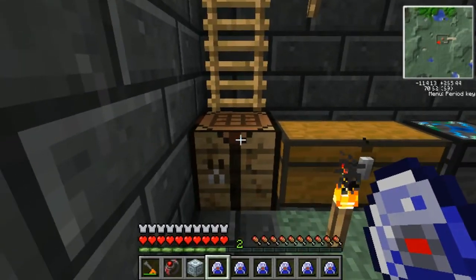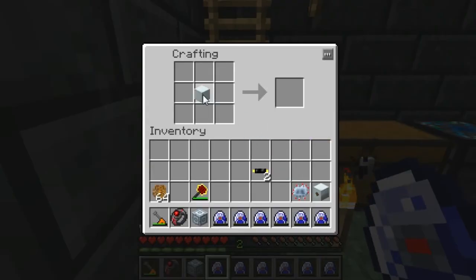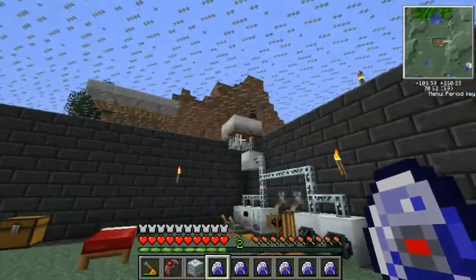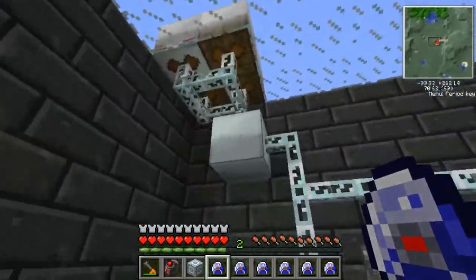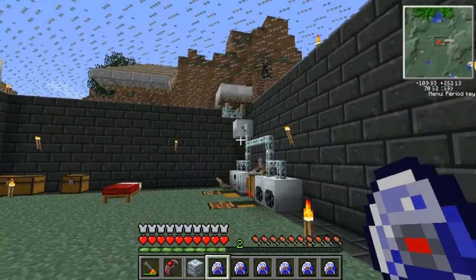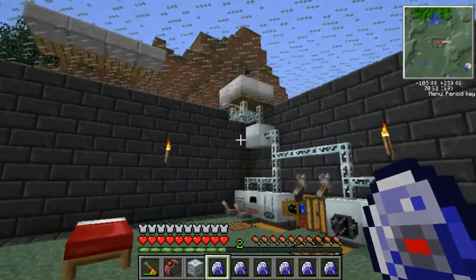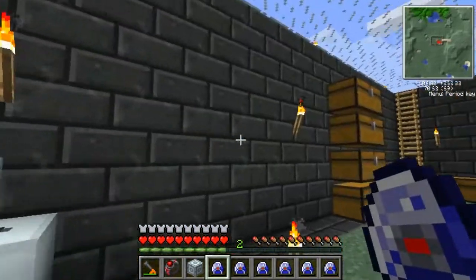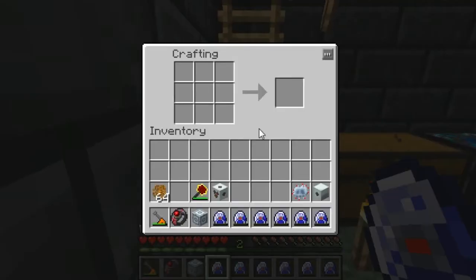Something I forgot to mention — we're actually going to need to make an MV transformer. The reason is that we're going to have medium voltage and low voltage feeding into the MFSU, which puts out more EU per tick. If you attempt to feed that directly into the MFE or the machines, you're going to cause the machines to explode. To make it, simply put a machine block in the middle with gold cable on top and one below.